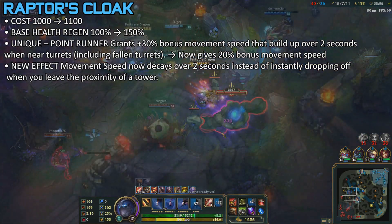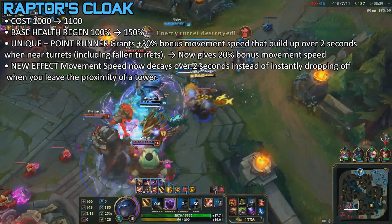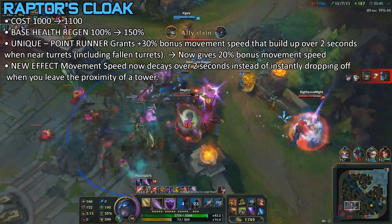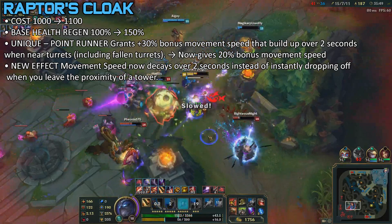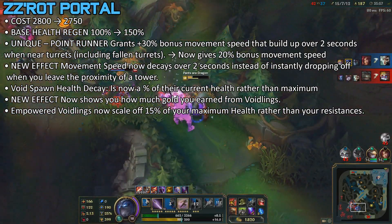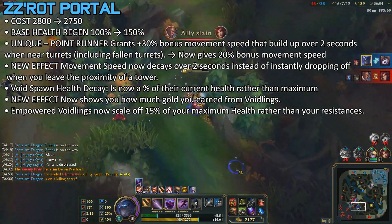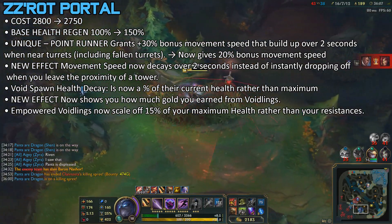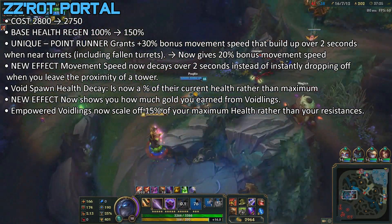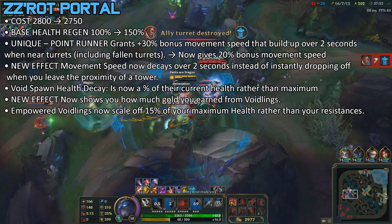Next, Raptor's Cloak cost goes up, but health regen goes up by 50%, and the movement speed is being reduced by 20% but with a new effect where it decays after 2 seconds. The movement speed changes roughly equalize, but stat-wise, 100 gold for 50% more health regen is worth it since a Rejuvenation Bead costs 180 gold. The same is happening with Ohmwrecker. ZZ'Rot Portal is getting a different change where it actually costs less, and the Void Spawn's health decay is now a percent of their current health rather than maximum — so it could go on forever. It's an interesting and overall buffed item, but it's still really weird to figure out when to use it.